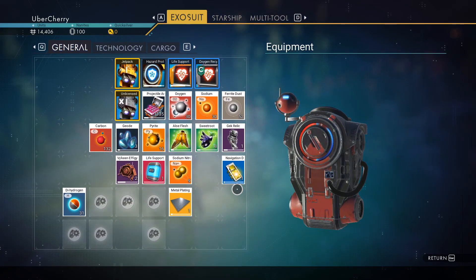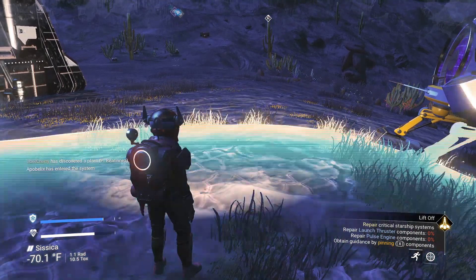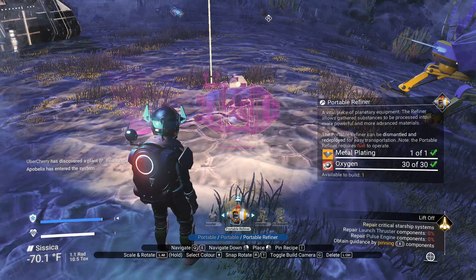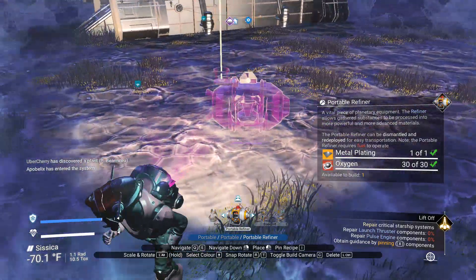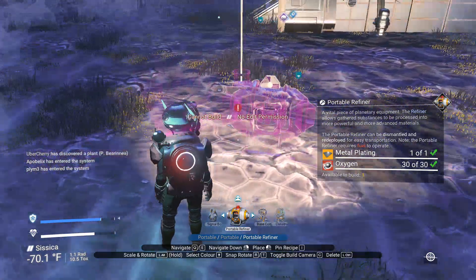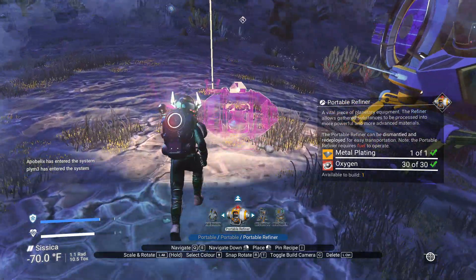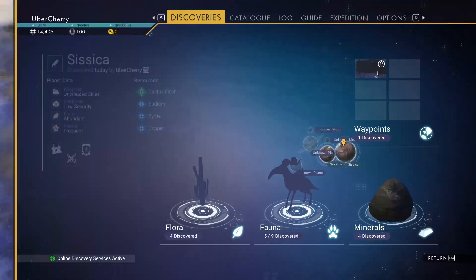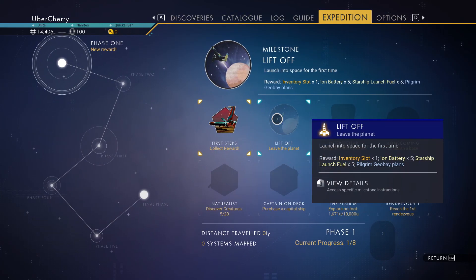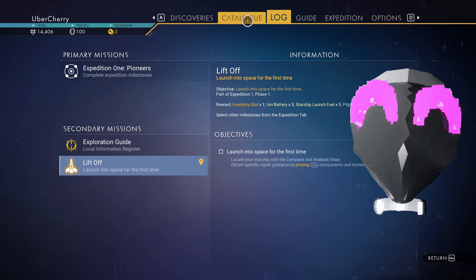Component acquired. Building Portable Refiner. Receiving error: Cannot build — no edit permission. Error. Replicating. Replicating. Fatal processing loop identified. Query 2: Obdurate Oversight Consolidations on current objective. Obdurate Oversight Consolidations to TR-43LR — left off directive.